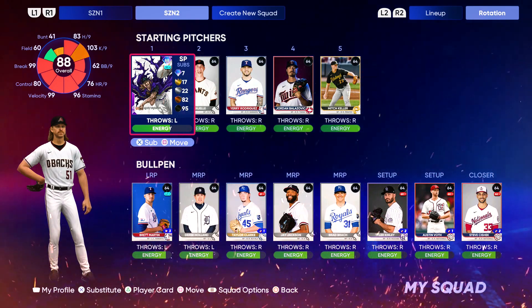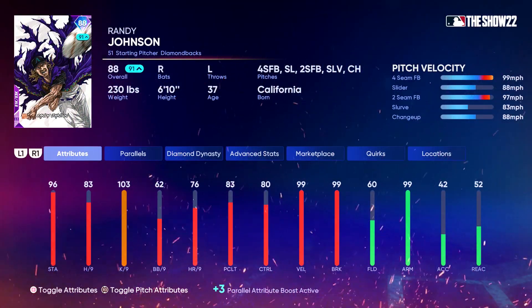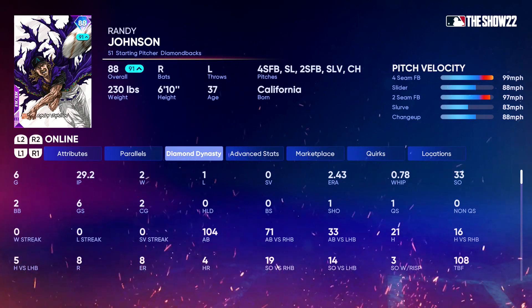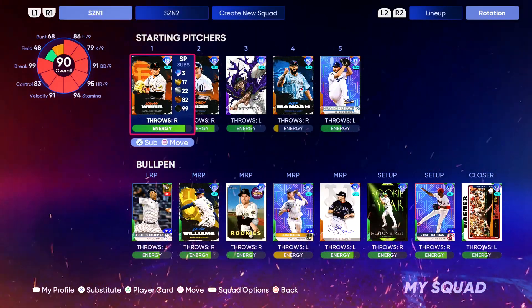He's gonna be our MVP offensively in Season 1. Our Cy Young is gonna be Randy Johnson, who we can't even pitch with in Game 1 because his energy is down. The 88 Randy Johnson was 2.43 ERA, just dominating on strikeouts — 33 Ks in 29 innings on Hall of Fame difficulty. People really struggle with that fastball. This Randy is probably going to get figured out soon, but we'll work with him.